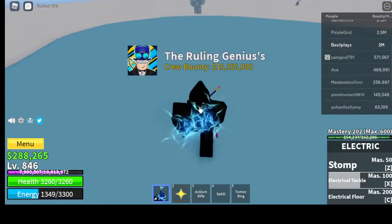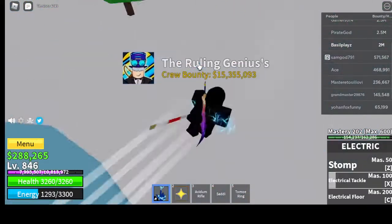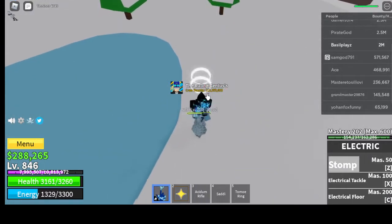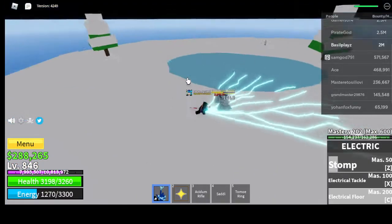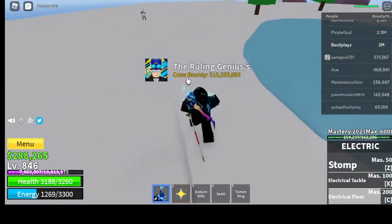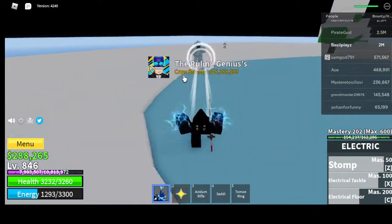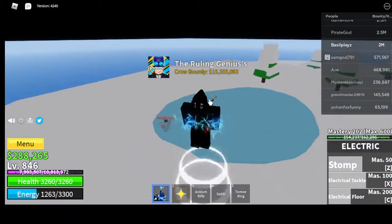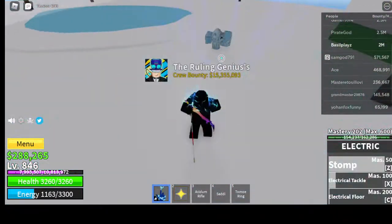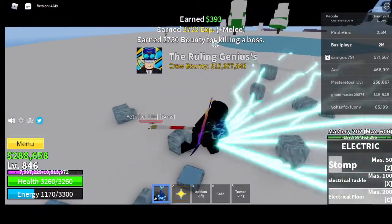Electrical tackle is like you tackle them, except instead of them going forward they go backwards. It's fun. There's also an electrical floor — that range is actually pretty good. If you want them to get away from you, you just jump up and use your electrical tackle.